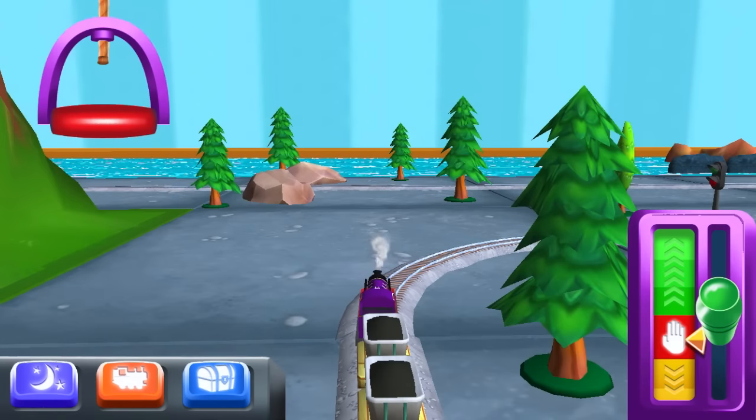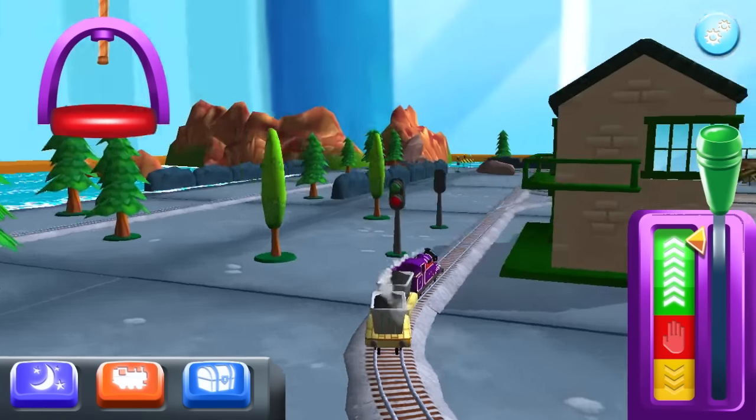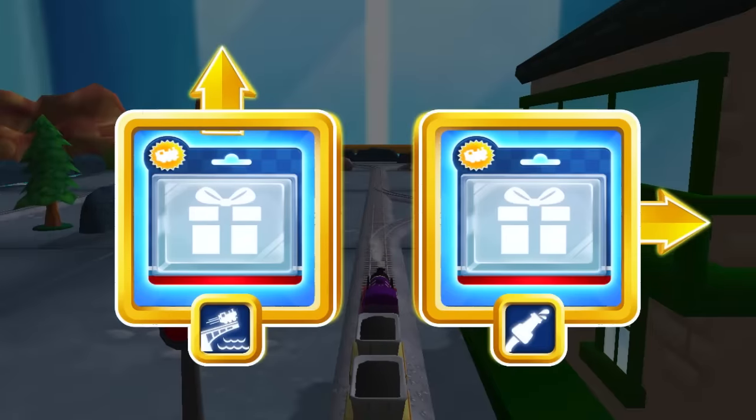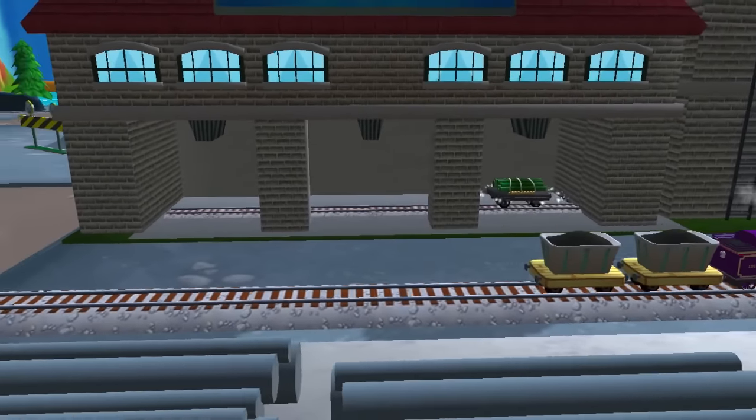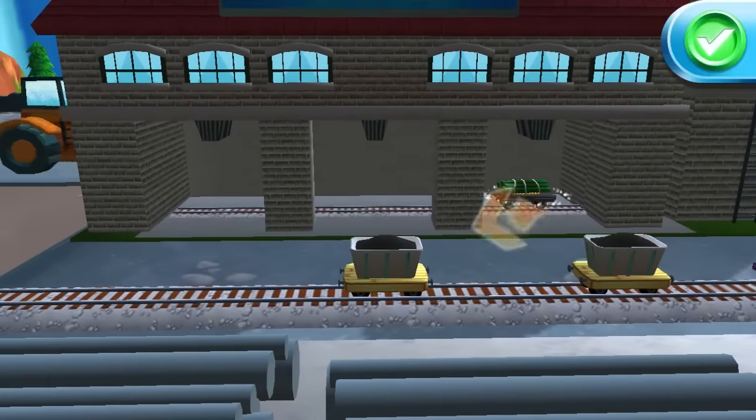Looks like we have two in a row up there. Maybe we can hit them both and unbox them. Let's go to the wash down. All right. Oh, more stuff this way — what is this? Dynamite? Pipes? Yeah, let's get some.